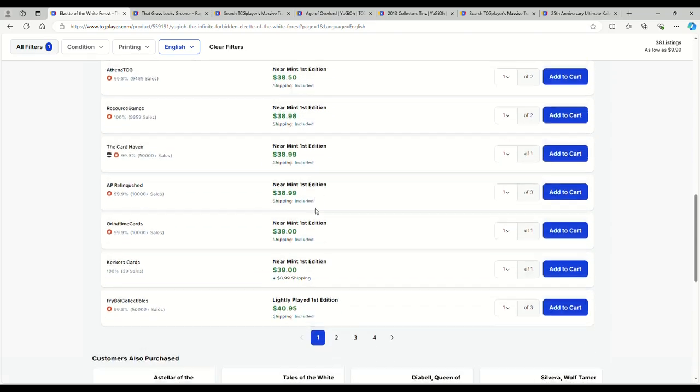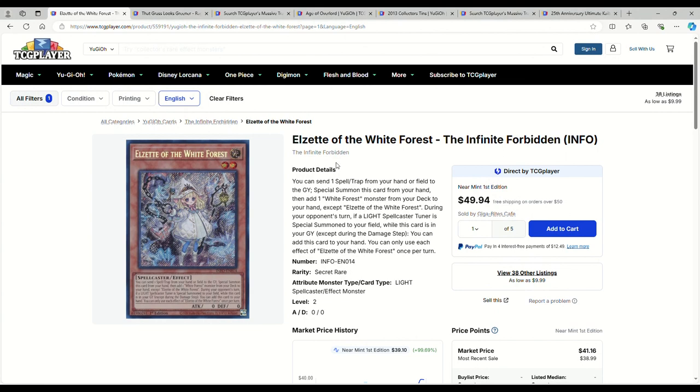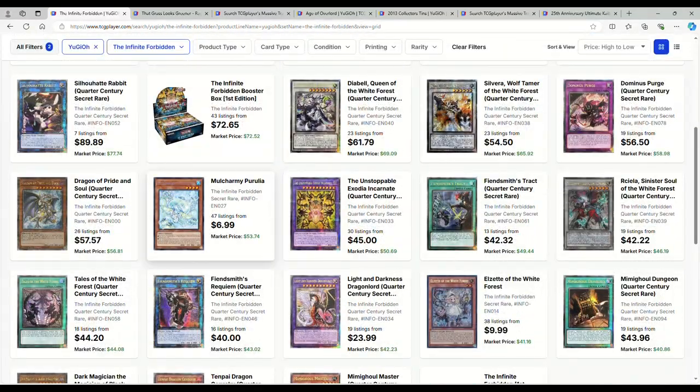I remember at launch these things were $20. Now, why are these going up? Because you can play White Forest cards with the Azamina cards coming out in Rage of the Abyss. So if you want to play White Forest or Azamina, you need to pick up your White Forest stuff about five minutes ago, because this stuff is slowly going up. I wouldn't be surprised if Ezet hits the $50 mark, so do keep that in mind.